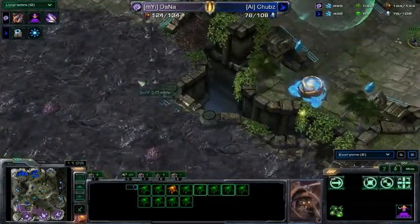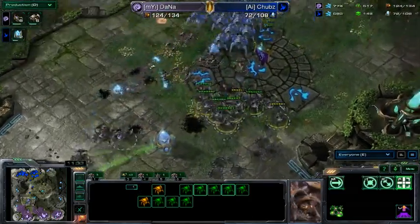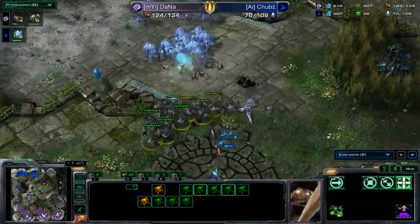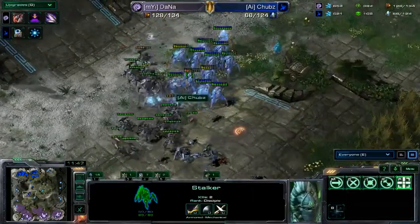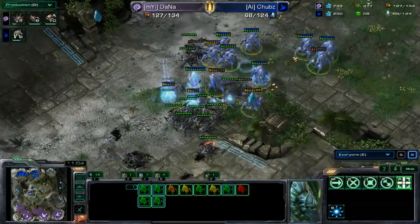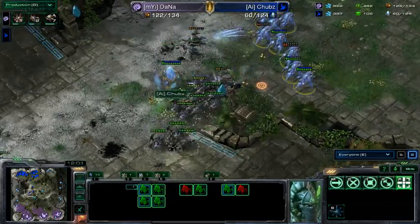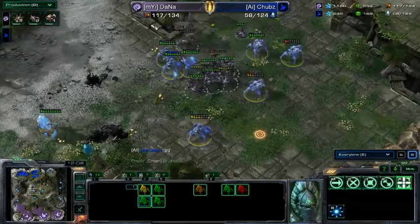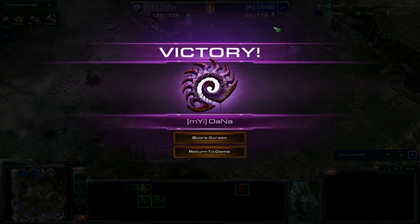Dana chooses to pick the fight — he's attacking now, and Chubbs is running away. Is Dana overextending? I don't think so. More stalkers come into the fray with nice blink micro from Chubbs, but the stalkers are not enough at this point. Dana pushes his opponent back onto the high ground, hard countering the stalkers. Chubbs tries to blink away but roach after roach is killing stalker after stalker — and GG! Dana takes the second game!